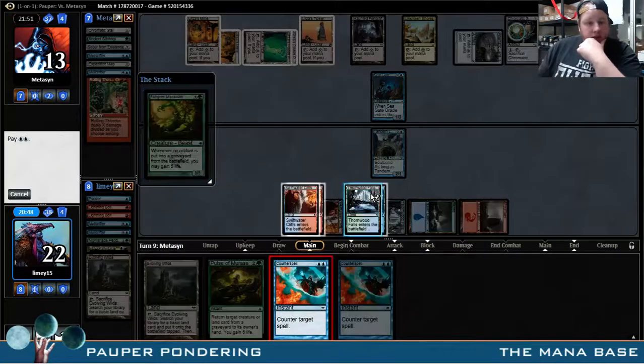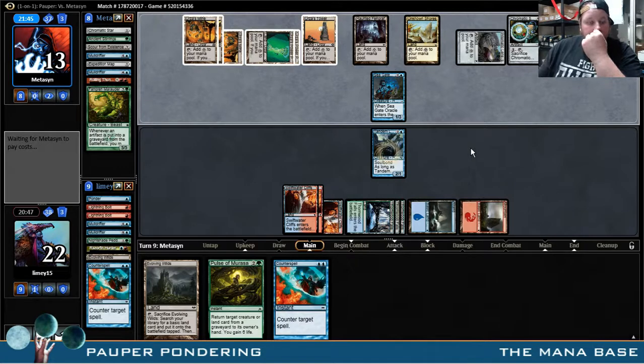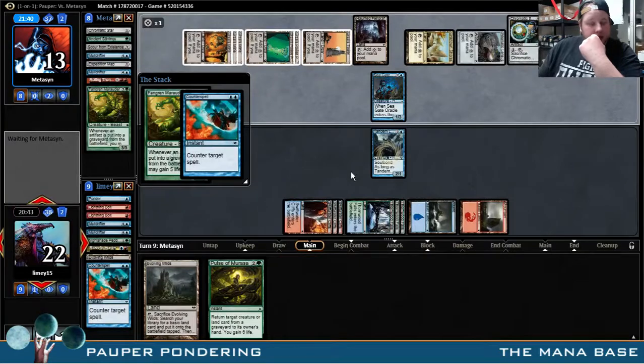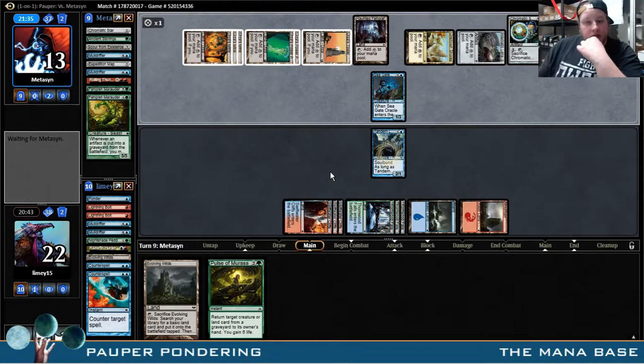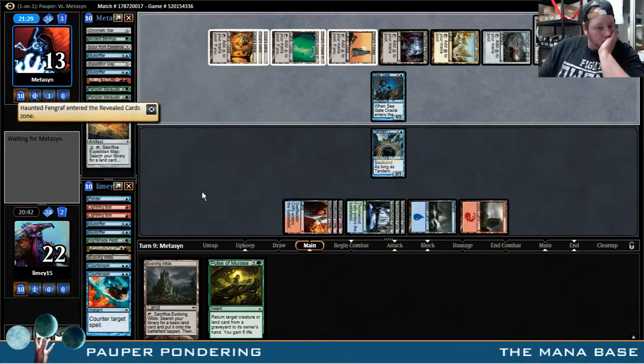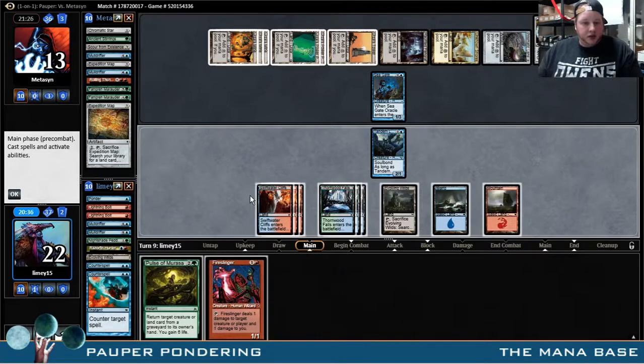Fang Marauder is going to get Counterspelled. He cannot activate Haunted Fengraf, which is pretty nice. There is a Fire Slinger, so that is a pretty good draw. It's a Haunted Fengraf plus two others — I can get back Nightshade Peddler and then play Fire Slinger, which seems pretty decent. And then we're banking on him getting back a Mulldrifter.